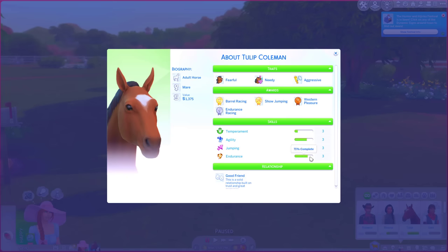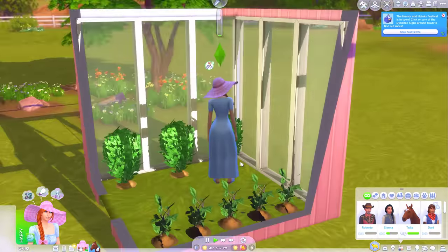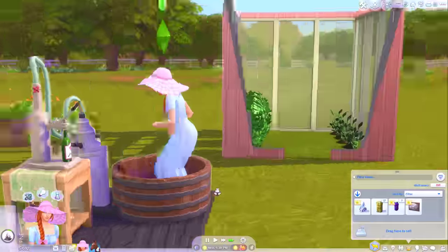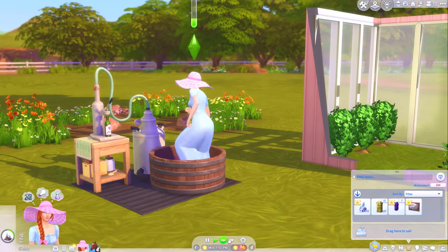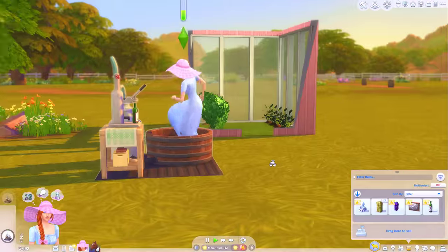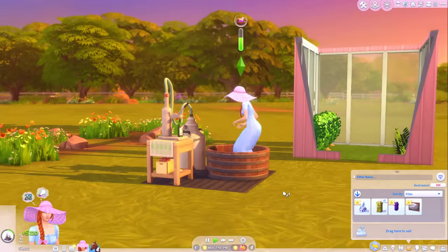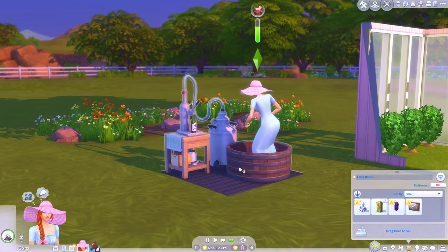How did you get on, Tulip? 71% complete - okay, that's good. Your needs are doing great, so just suit yourself. How many grapes did I harvest? Ten. We're going to clean the nectar maker and then make three bottles of nectar. We've got to get some bottles aging in our wine rack - make that 300 simoleons worth it. Another poor quality bottle - for fuck's sake, Alyssa, pull your finger out. They're both poor quality bottles. I may as well just sell the poor quality ones - I can't see them being worth much more when they're shitty quality grapes. Shitty quality nectar. Another poor quality bottle.